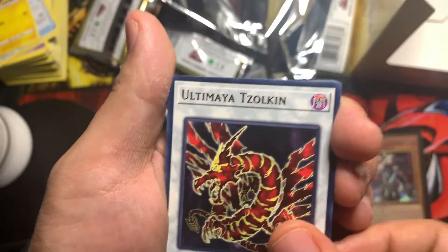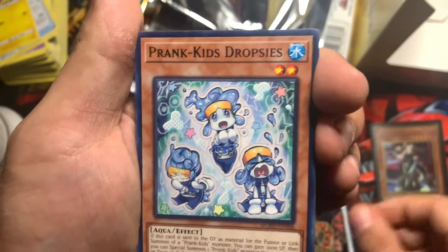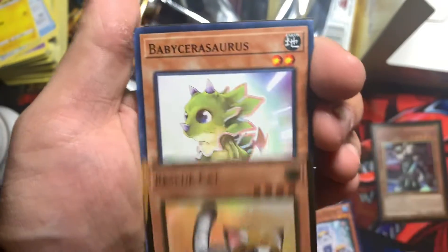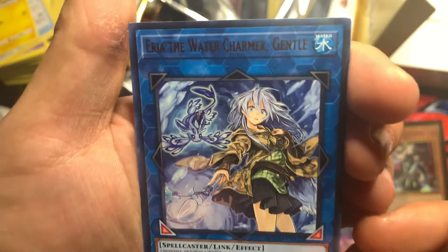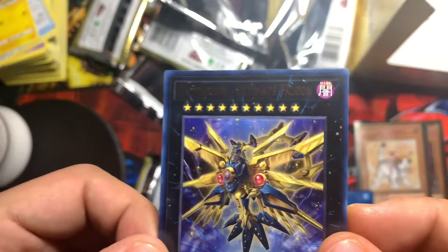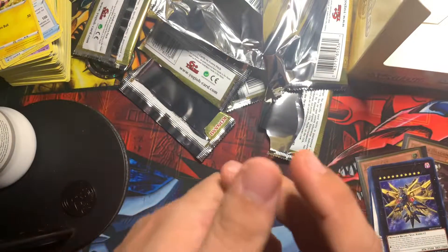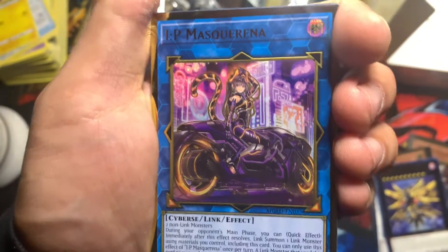Her dragon went down in price too because it got reprinted in — was it the Ghost of the Past or whatever? Baby Sarasaurus, Numeron Storm. Look at that skirt — she looks like Cynthia from Pokémon. Raid Raptor Ultimate Falcon — nice! This is the last pack, guys. Let's see if we can pull one more — Brock pulled Access Code. IP Masquerena alternate art — okay, he's not gonna be in the same pack.